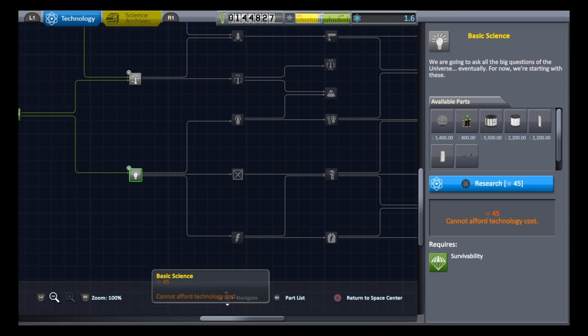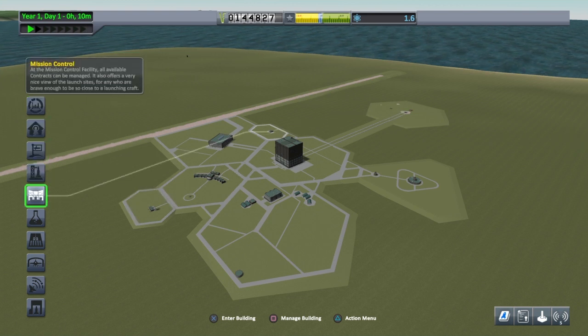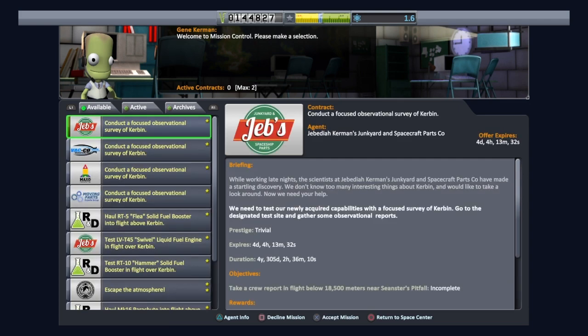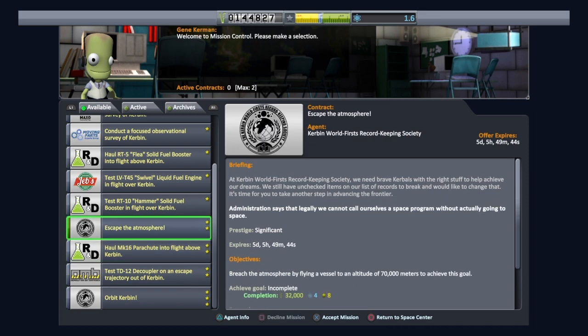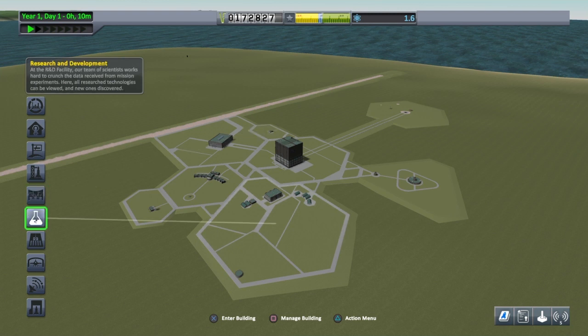We want to return to the space centre now — press circle. Let's go and have a look in mission control. Gene looks very happy. We've completed all our active contracts — gather scientific data and launch our first vessel. The next two contracts are always quite fun to do: we want to escape the atmosphere and orbit Kerbin. I don't think we'll get both done in one go — let's see if we can at least escape the atmosphere in this episode.